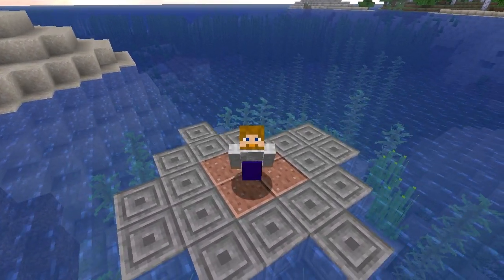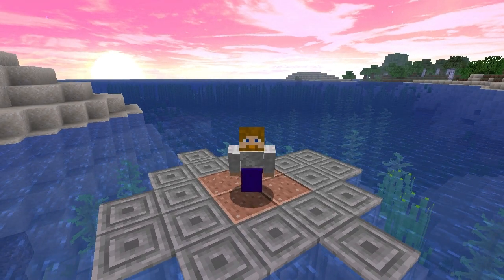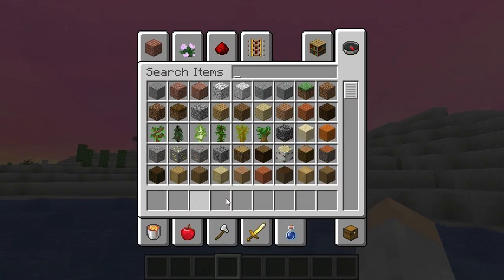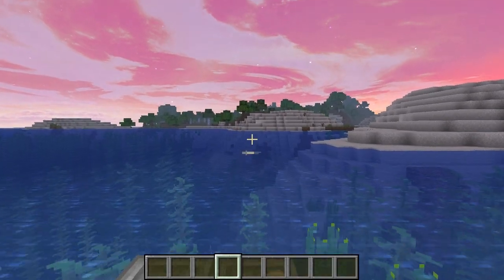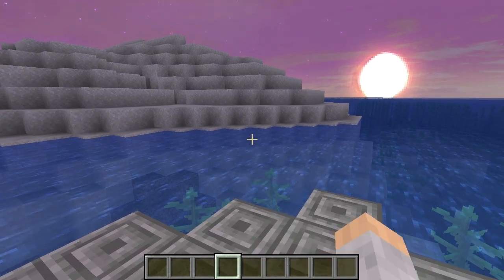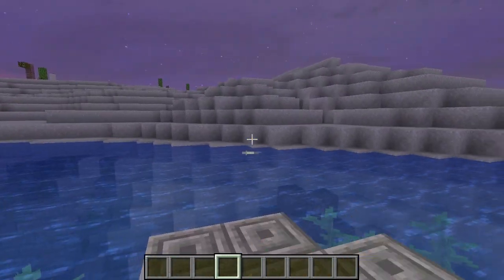Barrier blocks are very awesome and very nice to have. This video will be really short but will show you what you need to do in order to get a barrier block. Barrier blocks are nice, but the thing about them is you can't get them in survival. If you came here wondering if you can find one in survival through some glitch, as far as I know there isn't one.